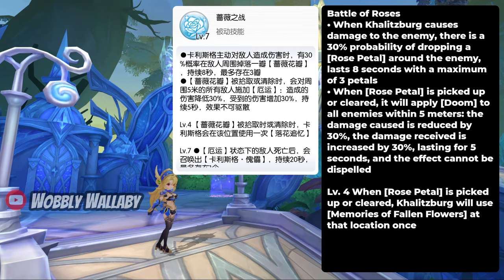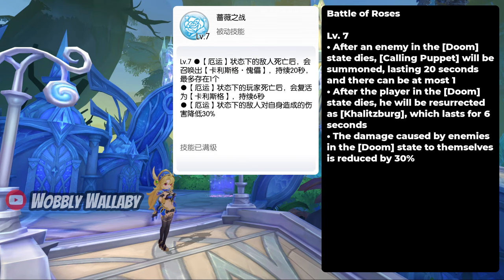Next for her core hero passive, when you have level 4, then picking up petals will cause Memories of Fallen Flower to be cast for more bursts. So generating more rose petals and picking them up manually, or using Flower of Hope for auto pickup is great. Her core hero passive level 7 is a nice to have; I don't think for PVE there's anything game-breaking here.